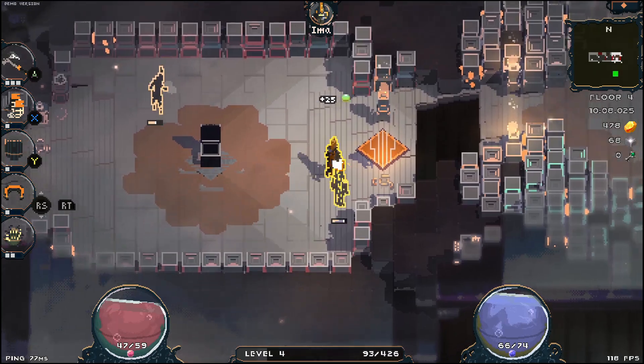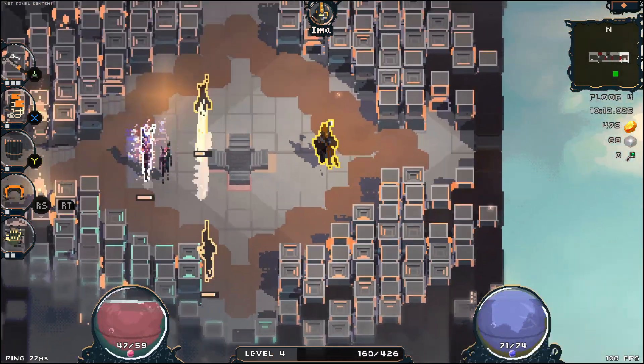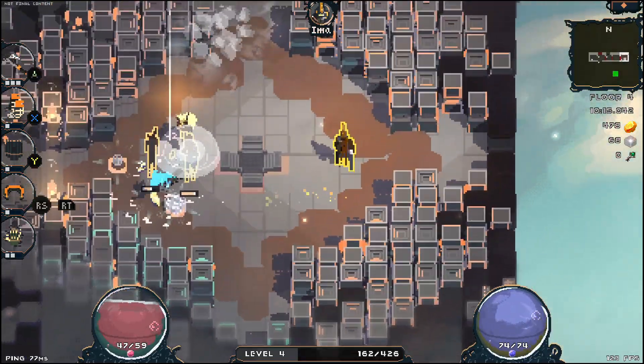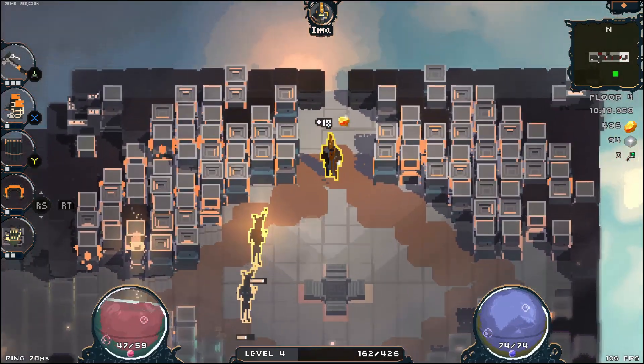Let's pick up some of this stuff. I don't even know what that green stuff I pick up is, but it's probably something good. Let's see — can I perfect block? Is that kind of what my shield's for? Maybe we should try it out.